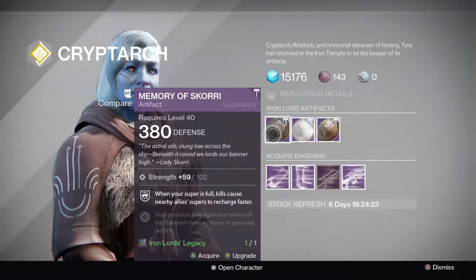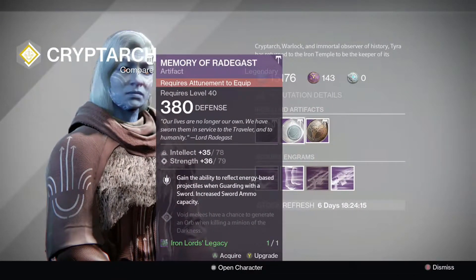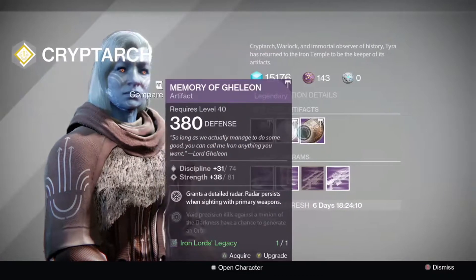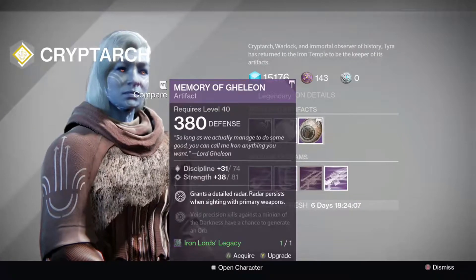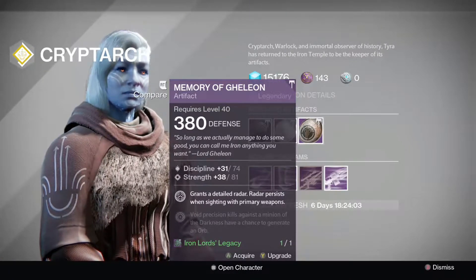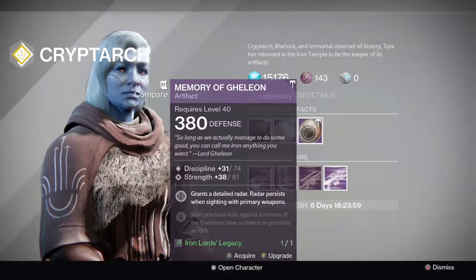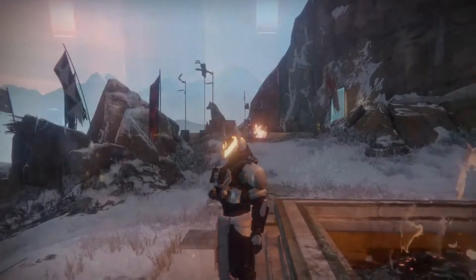Over to Tyra Karn, she's got some pretty good artifacts. She has a Memory of Skorri with a strength roll on it — it's not the greatest percent roll, but if you don't have a Memory of Skorri it's well worth it. She has a Memory of Radagast with a pretty decent stat roll on it this time. She also has a Memory of Gjallon, one of my favorites, because it does grant a very detailed radar that persists while you have your primary weapon.